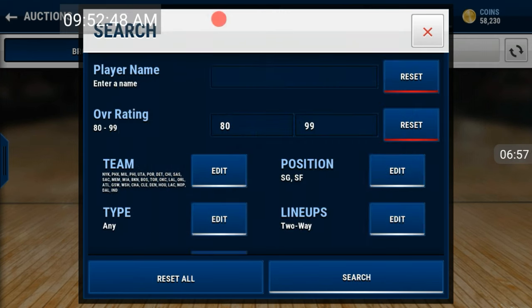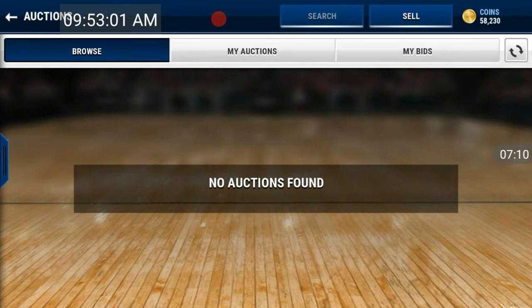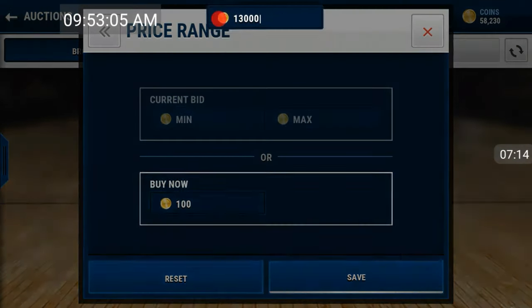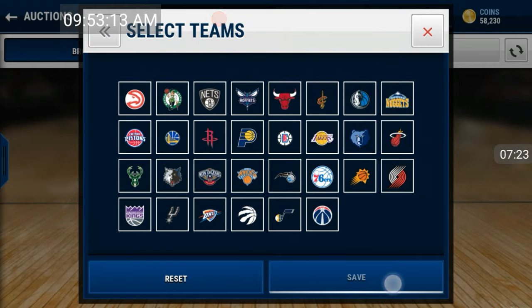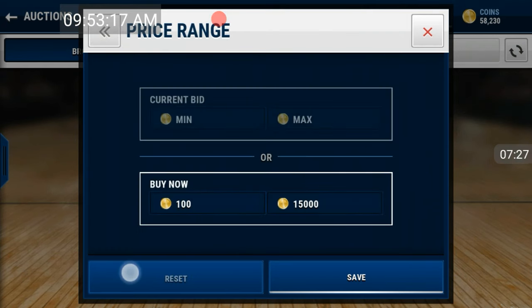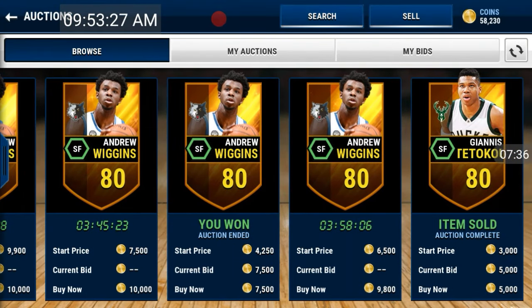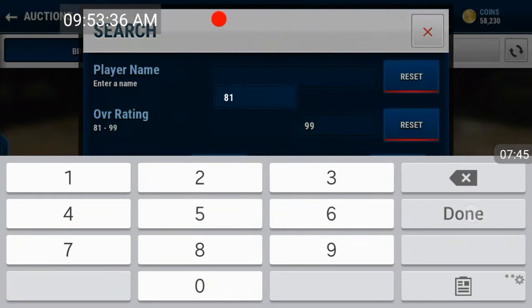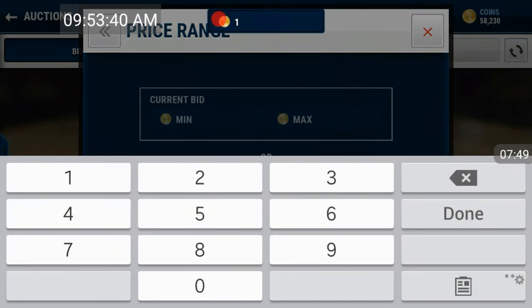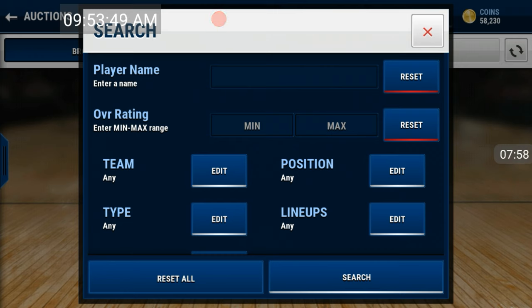Maybe we can try filtering out the Timberwolves to get Andrew Wiggins out of there, which leaves us with another good filter. That'll leave us with Giannis Antetokounmpo — let's see if we can bump the price up to 13k, then 15k. And the Carmelo Anthony filter — 81s for 15k — you'll be making like 4k per snipe you get.